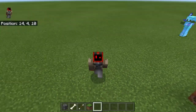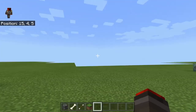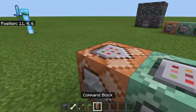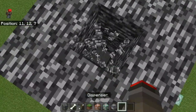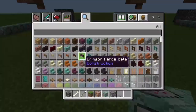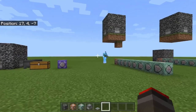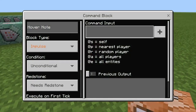Welcome back to another command block video. Today I'm going to be showing you how to summon custom mobs with enchanted armor and/or weapons in Minecraft Bedrock Edition. All we're going to need is some command blocks, chain command blocks, a couple of dispensers depending on how many you want to use, some sort of building block, and a pressure plate.